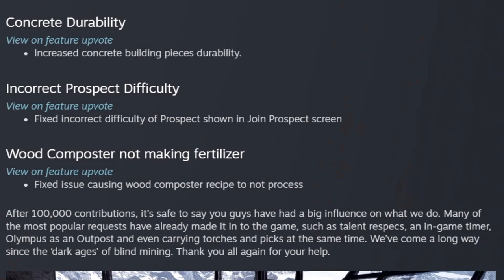They also fixed incorrect prospect difficulty and wood composters not making fertilizer. After 100,000 contributions, it's safe to say you guys have a big influence on what they do. Many of the most popular requests have already made it into the game, such as talent respecs, in-game timers, Olympus as an outpost, and even carrying torches and picks at the same time. Keep it up, guys.